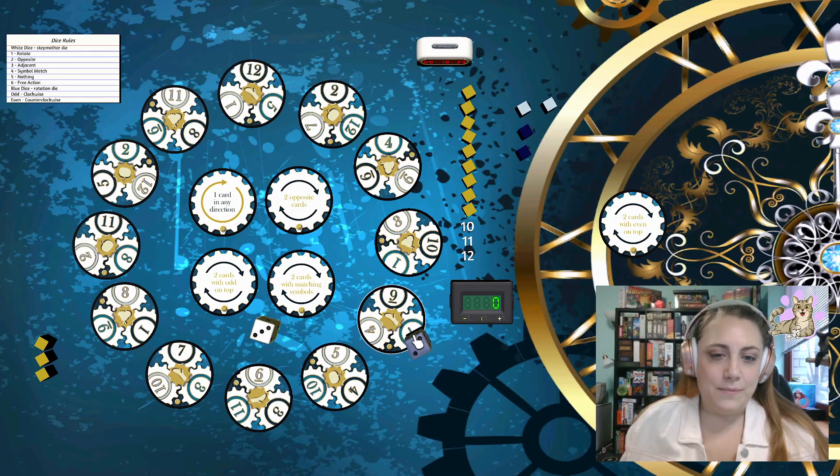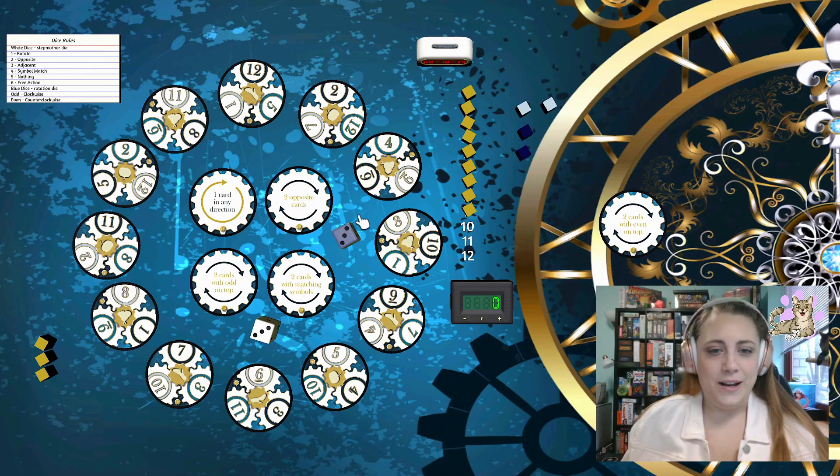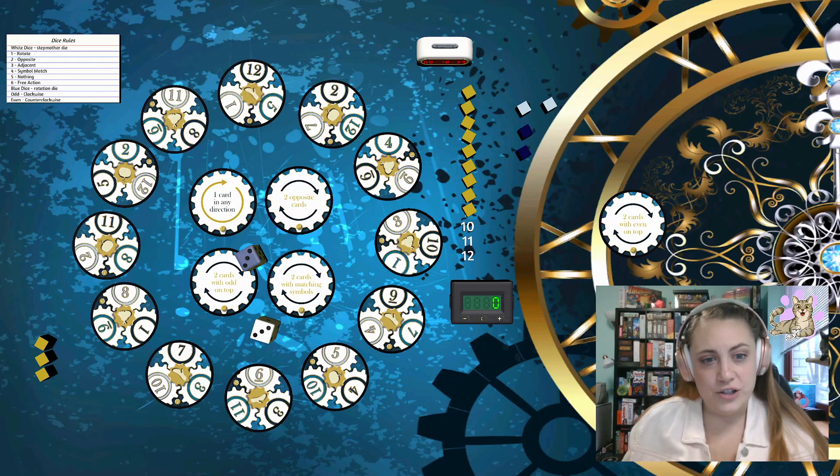This other die will actually likely be a two-sided coin — one side will be clockwise, one side will be counterclockwise. And this card here will just say rotate a card. Depending on what this lands on, it would be rotate a card clockwise or rotate a card counterclockwise. So disregard the fact that this says rotate a card in any direction right now as that will change. For now, odd numbers on the blue dice will be rotate clockwise and even numbers will be rotate counterclockwise.